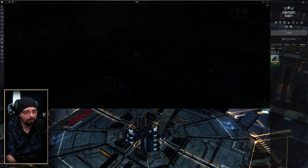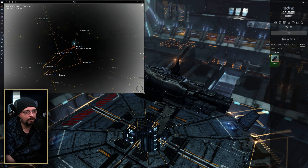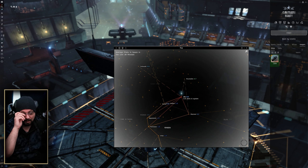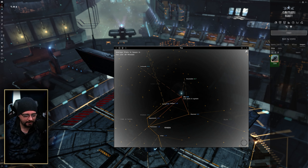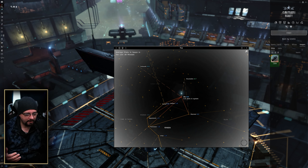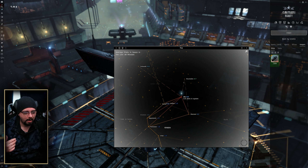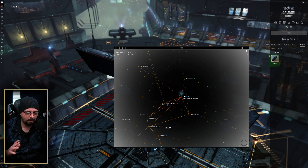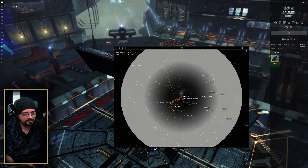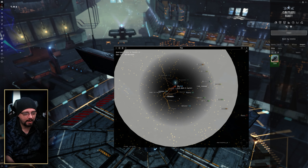The next tip is staying informed — knowing the environment and having situational awareness for where you're mining. A lot of that comes down to watching local. If you see local spikes, it's probably a good idea to take a break. If you see things like Catalysts or Tornadoes or any popular gank ship on D-scan, it's good to get off grid and wait until things stabilize.